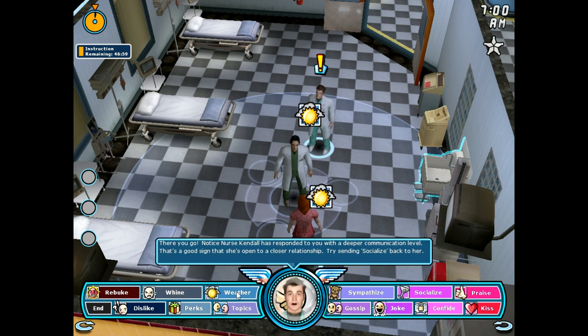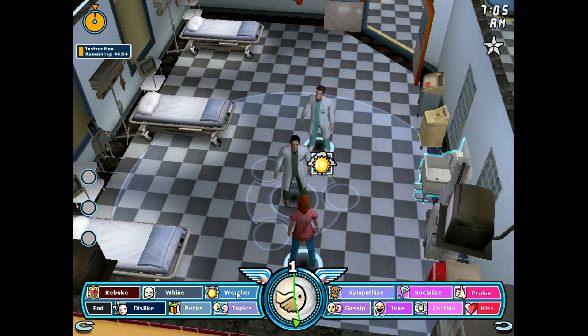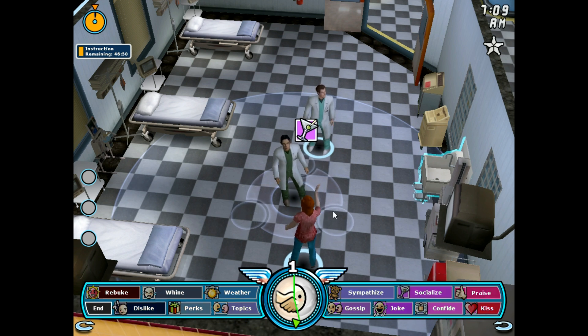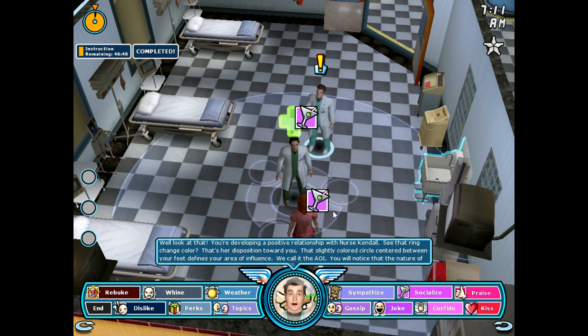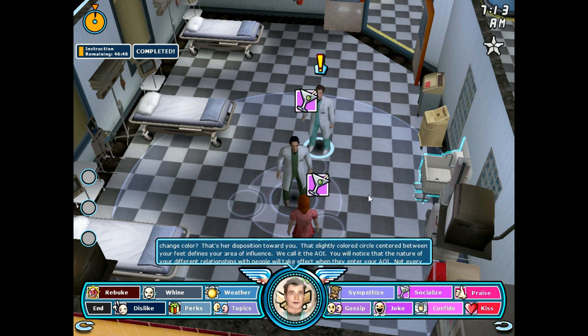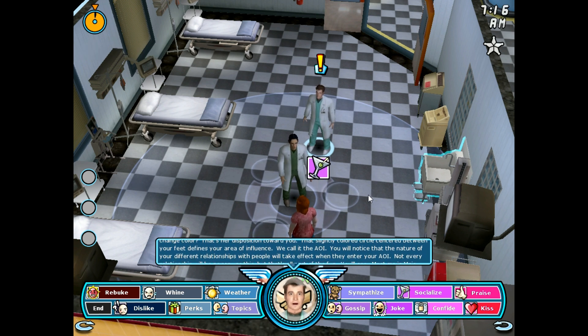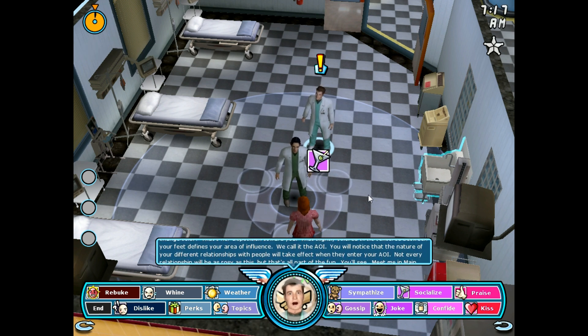There you go. Notice Nurse Kendall has responded to you with a deeper communication level. That's a good sign that she's open to a closer relationship. Try sending social eyes back to her. You're developing a positive relationship with Nurse Kendall. See that ring change color? That's her disposition toward you. That slightly colored circle centered between your feet defines your area of influence. We call it the AOI.